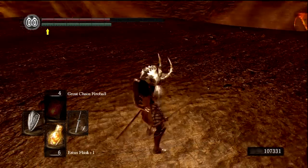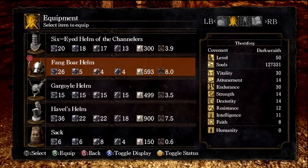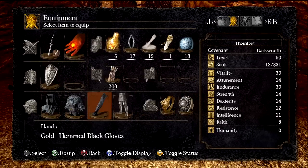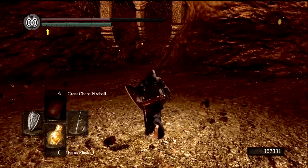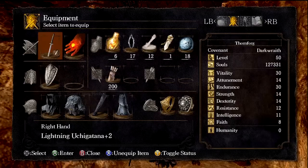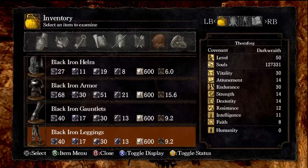So it turns out all of that magma was actually produced by Ceaseless Discharge. Now it might be good for us to equip our gold-hemmed set — this has higher fire resistance, if I recall. And it actually looks pretty badass — it makes you look like one of the Nazgul from Lord of the Rings. I am positive I'm not the first person to make that comparison. Let's just check our equipment really quickly.